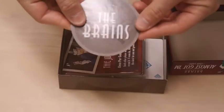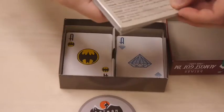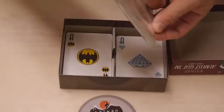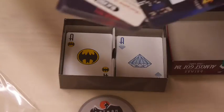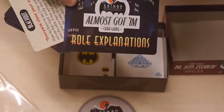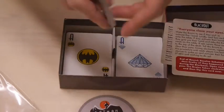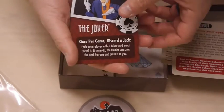We've got this nice little token that you'll be using in the game — it's got the Batman Animated Series logo. The game involves villains, and everyone takes a random role. You don't necessarily know what you are or who you're going to be. We've got some rules explanation covering the round sequence and the blackout. We've got character cards, and even though there were only a few villains in the episode, this one expands it.